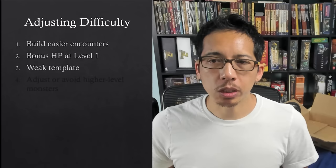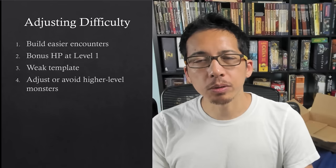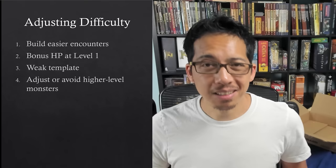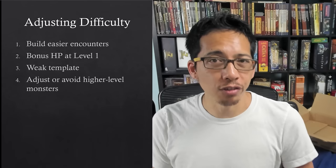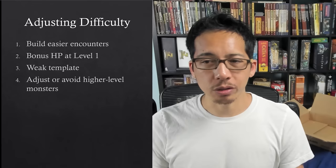Another possible adjustment is to apply the weak template to all creatures — especially useful if you're running a pre-made adventure. Memorize the weak template and it's relatively easy to implement. Another suggestion is to adjust or avoid higher-level monsters. At level one, a level three monster has statistical advantages and level one parties have fewer tools to swing the battle in their favor and fewer hit points, meaning those fights feel more severe than the encounter-balancing system would suggest.